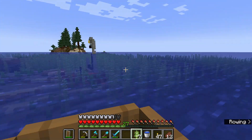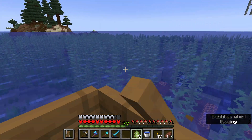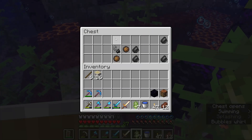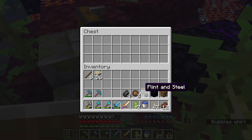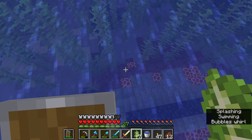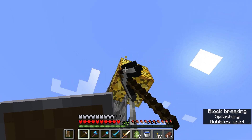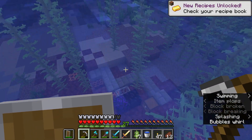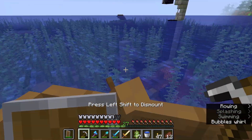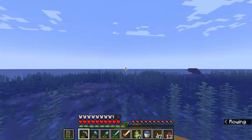I'm gonna check out this nether portal and the shipwreck and see if there's any goodies in here. It's nothing fantastic, but I can grab the gold block. There is some crying obsidian in there if we ever need any, but not just now. Let's see what's in the shipwreck.